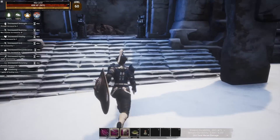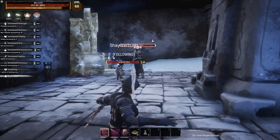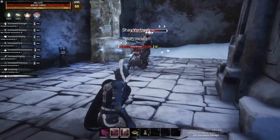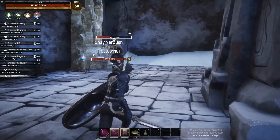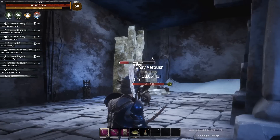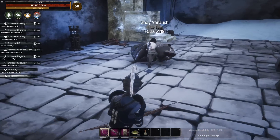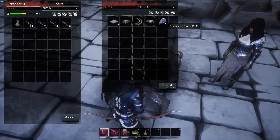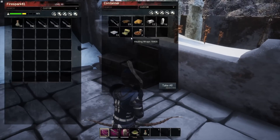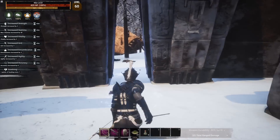The boss here is the King Scourge. He attacks pretty aggressively but if you keep him crippled he doesn't do too much. We let the thrall get in there and it makes pretty short work of him. He actually drops solid boss loot: a Fragment of Power, a legendary repair kit, and there are three chests in the room. Once done, we come back out to the main path.